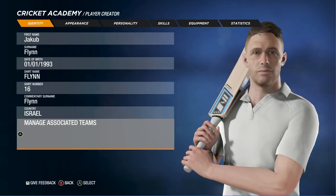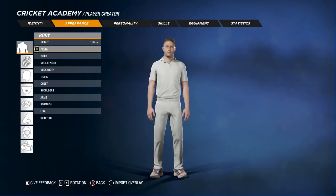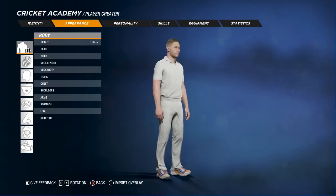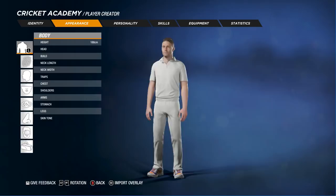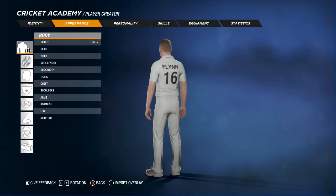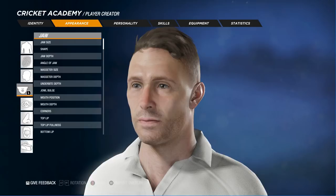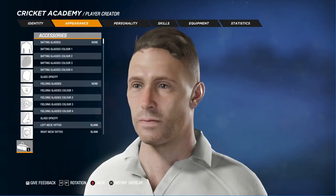So there's the identity, got the appearance. You can select the body and you can change literally everything - it is ridiculous. I might spend some time off camera trying to make my player for my career mode, while I've got this, because I think the demo will obviously go into the real game. I'll try to make my player and then upload it to the community and download it on the PS4. There's so much stuff here - you can spend hours and hours trying to make players.